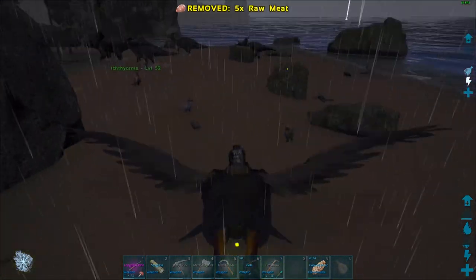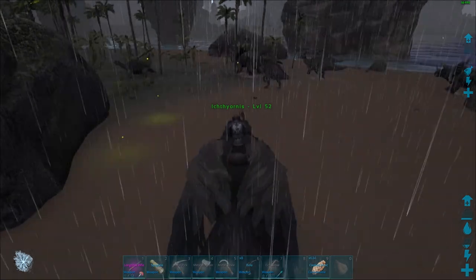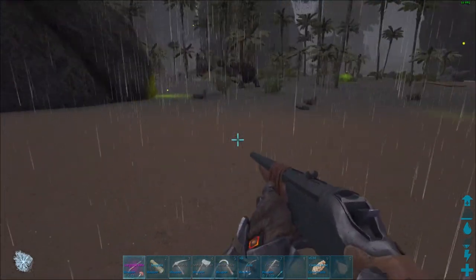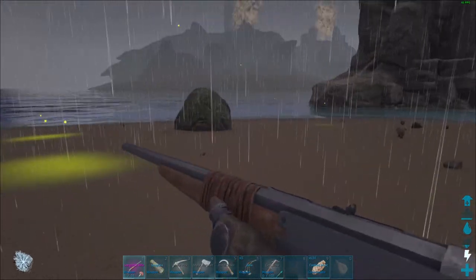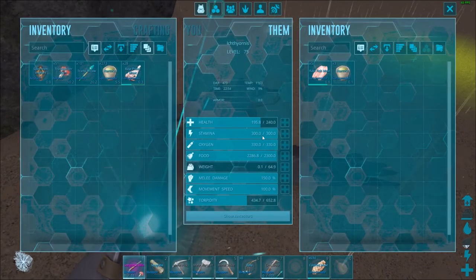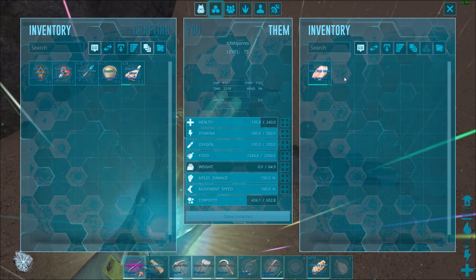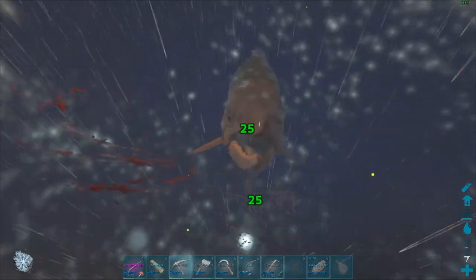So we got one, two, three Compies. Where's the other Ictithornis? Oh no, I didn't leave him to wake up did I? Oh no, he's here — he's still taming. We're gonna need more fish meat all of a sudden. Let's make sure he stays asleep. Let's go get some more fish meat — come after me! There we go.